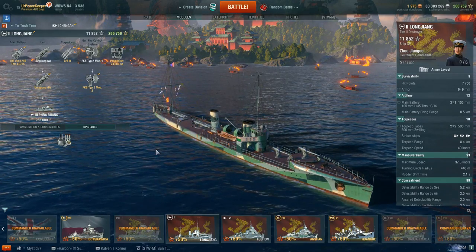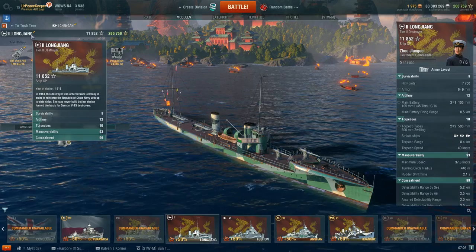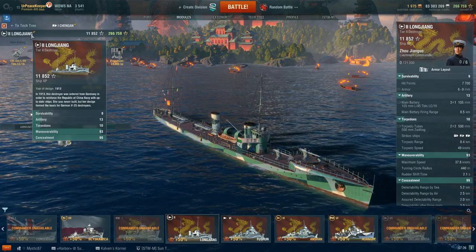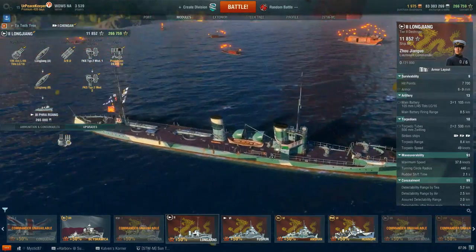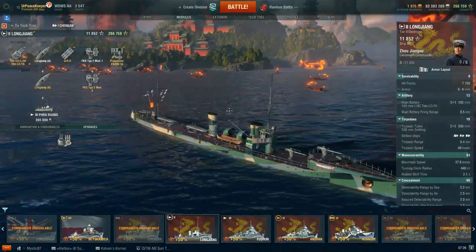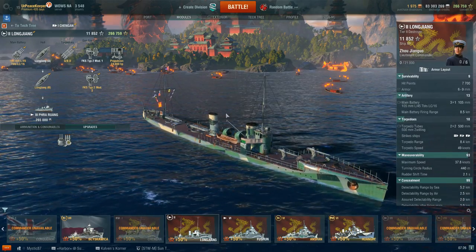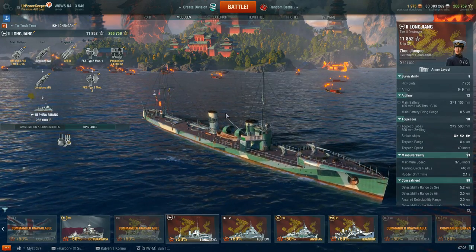The Longjiang class of destroyers didn't exist, at least as far as I can tell. Wargaming claims that in 1913 this destroyer was ordered from Germany to reinforce the Republic of China's navy with up-to-date ships. They were never built, but are designed to form the basis for the German V-25 class of destroyers. This ship is basically an asset reproduction copy-paste of the V-25 with only minor tweaks. Check out my video on the V-25 that released two days ago. There's no service history because none of these were built, so we're going to skip straight into the in-game play style.